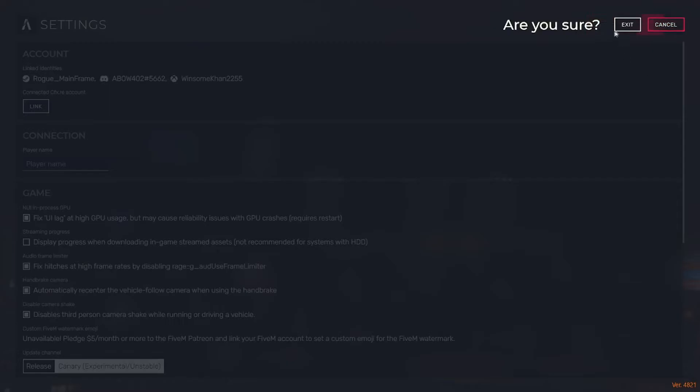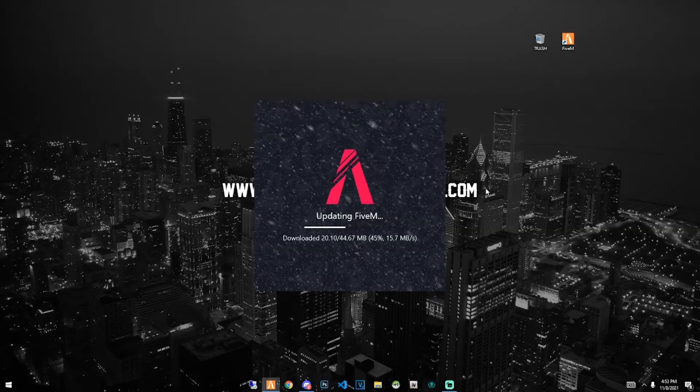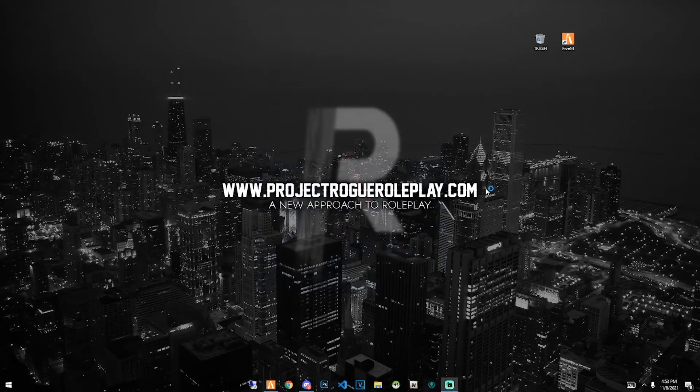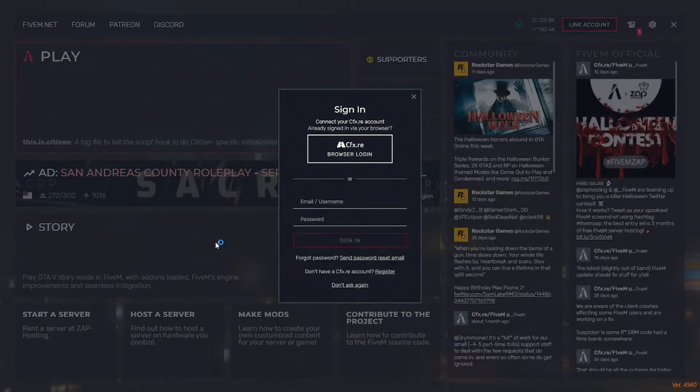Exit out of settings and launch 5M again. It might do another verifying content or updating pass. And boom — we just re-updated our game to the latest version of 5M and cleared our cache.